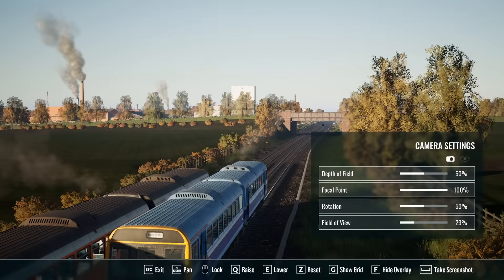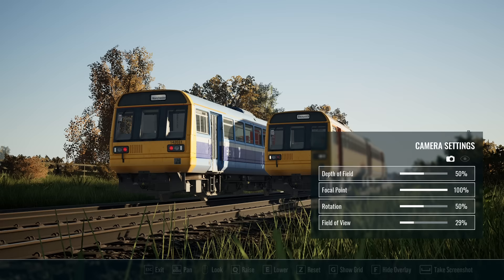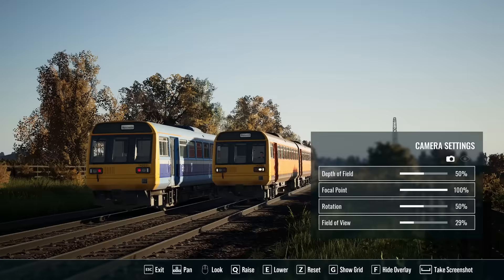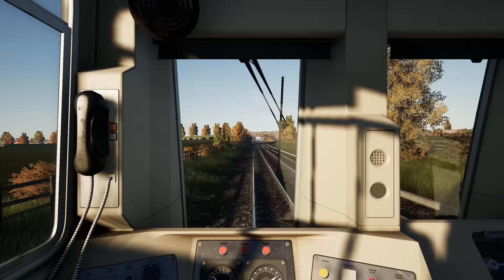We'll go down the other end and get a nice photo. The provincial livery really does look awesome. Let's get down in the grass a little bit — that's a winner! Sorry, we're going to be here a while. That one's not so good — you can't see the 142 from there. How about from up above? That's a nice one as well. Lovely, save that, and back in the cab.